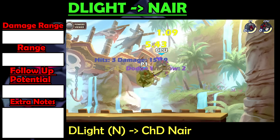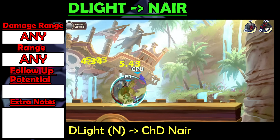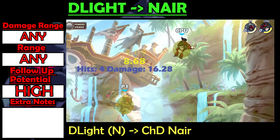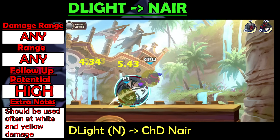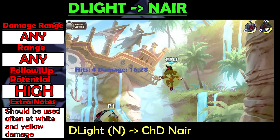Dlight into Nair is a really quick string that works at all damage ranges. It also requires you to chase dodge diagonally up and forwards for it to hit. It has a lot of follow-up potential, especially at lower damages, so I recommend using this string over the previous one when the enemy is less damaged, like at white and yellow damages.